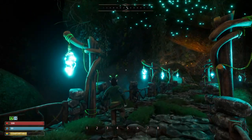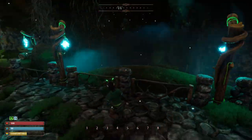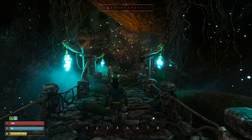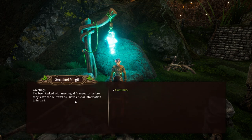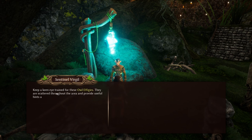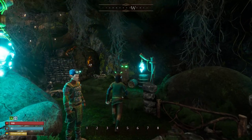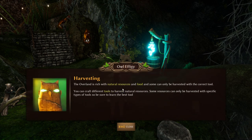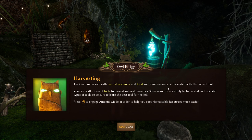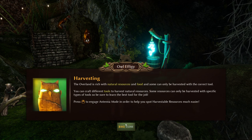Right off the bat, it's definitely a beautiful game. The graphics are kind of interesting but the overall look is pretty nice. We have Sentinel Virgil here — he says greetings, he's been tasked with meeting all vanguards before they leave the burrows, and he has crucial information. Keep a keen eye trained for those owl effigies, they are scattered throughout the area. Outside you'll find Captain Hearn, he will help you on your first day. These owl effigies are like a little tutorial.